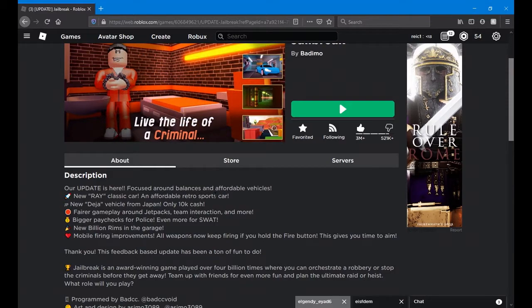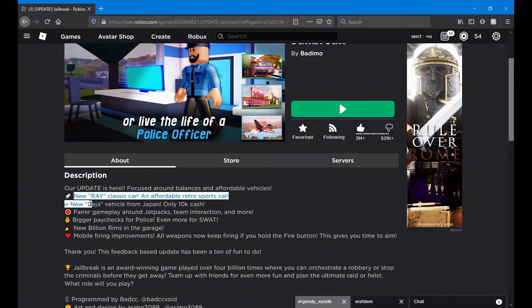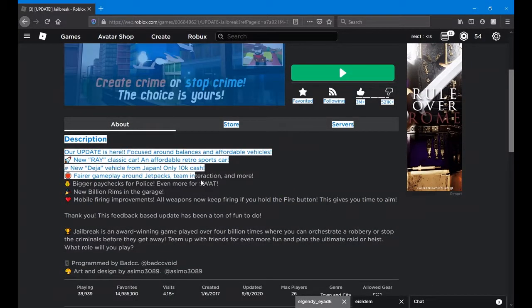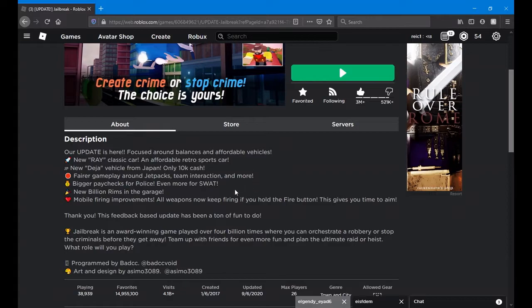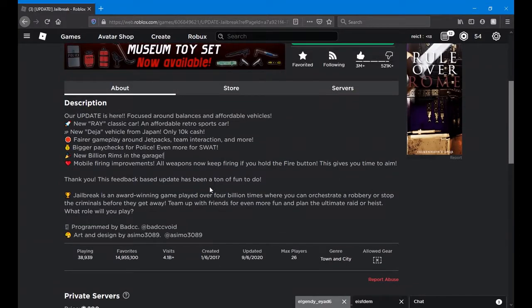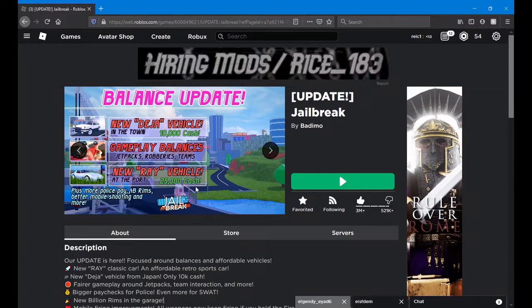Let's go around the new updates here. Focus on balances and new vehicles: new Rekar, an affordable retro sports car; new Jjekar, which is the meme car, only 10k, which is very cheap; fair gameplay, which is good for the police team; bigger paychecks; new billing rims; mobile firing improvements. It seemed like a pretty good update so far, so let's just jump right into the game.